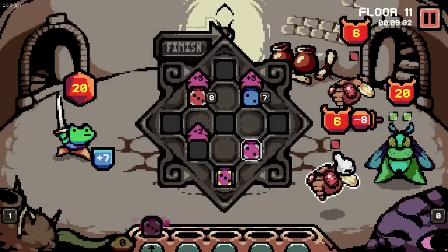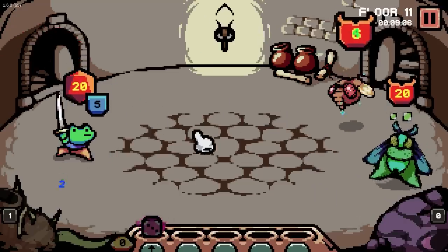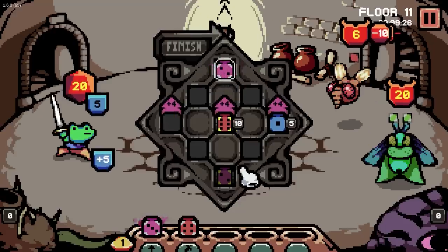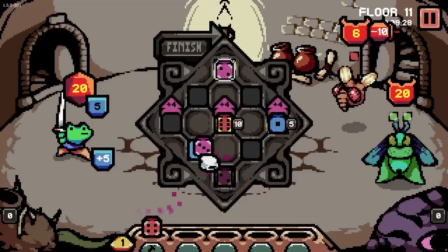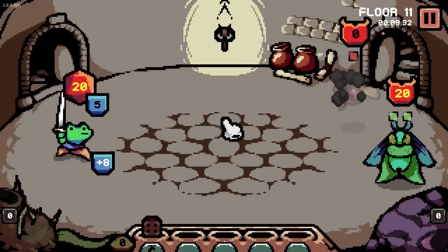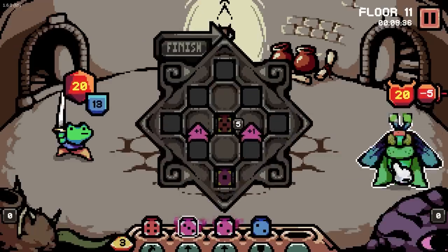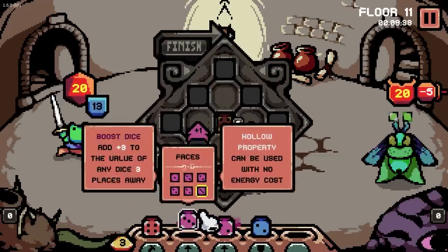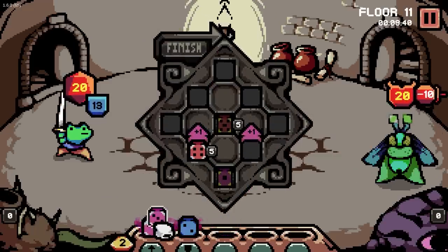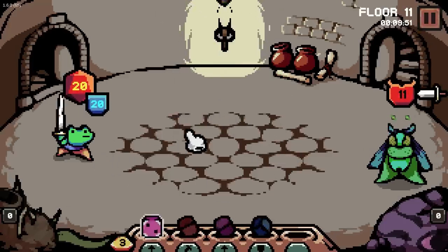We get a kill. That guy's going to do some healing — doesn't really matter because we're finishing one of the bugulons off. Amazing. Just instantly kill. And do another buff. Wow, that's a lot of shields. Okay, maybe we should have been gunning for that guy that round, but I think we're fine. All of these combined boosts are pretty good.